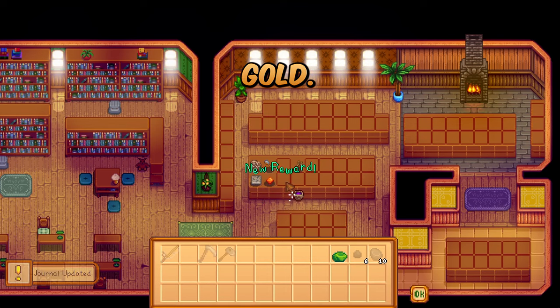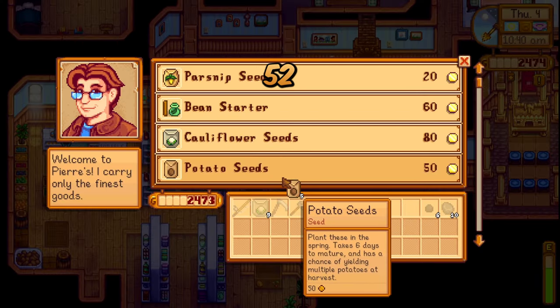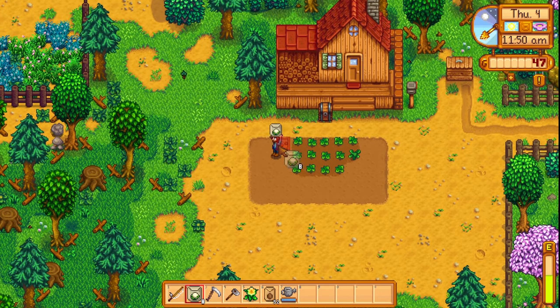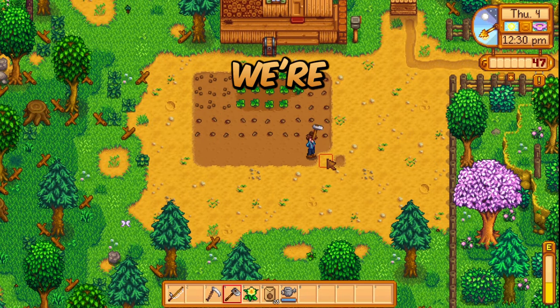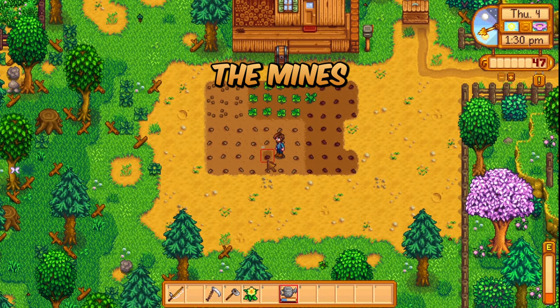We have 2,600 gold. Ideally we buy maybe 20 potatoes so we have some extra cash. Nope — we bought 52 potatoes. This means daily we now have over 70 crops we have to water. We're going to have to pray for rain and get farming Level 2 ASAP and push the mines hard.